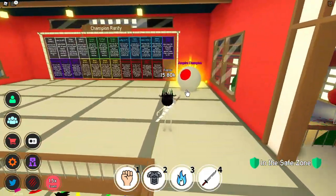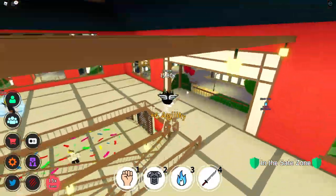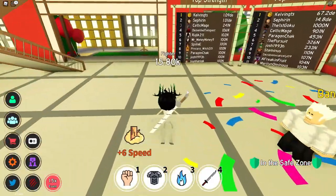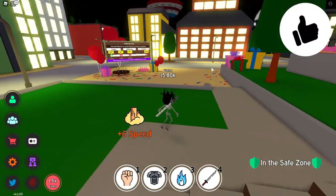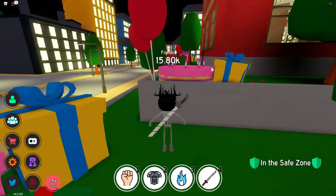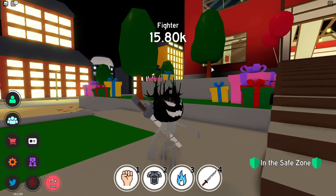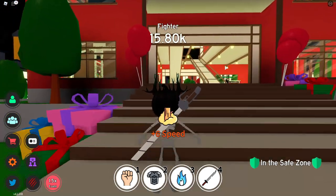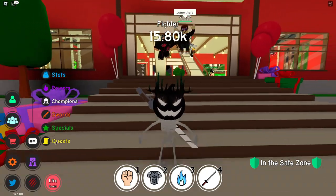Anyway guys, today I've got a ton of new working codes that came out quite recently, which is awesome. Also guys, comment down below how much strength you have in Anime Fight and Simulator. Not going to lie, I'm a bit pathetic — I've got 15,000 strength. I need to play this game a bit more because it is a very fun game.